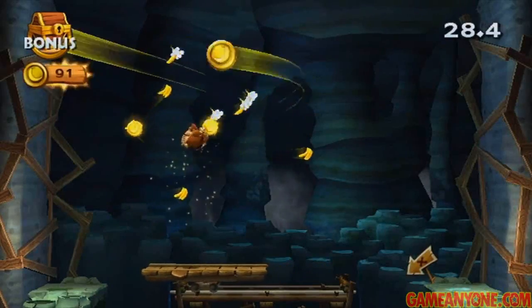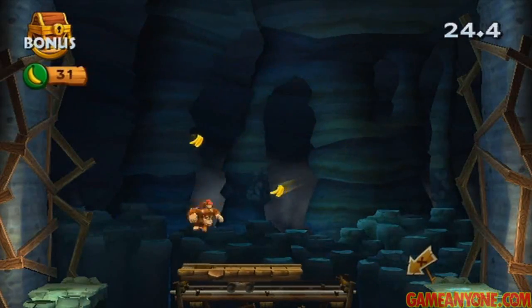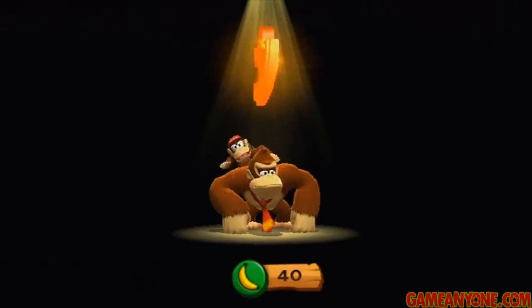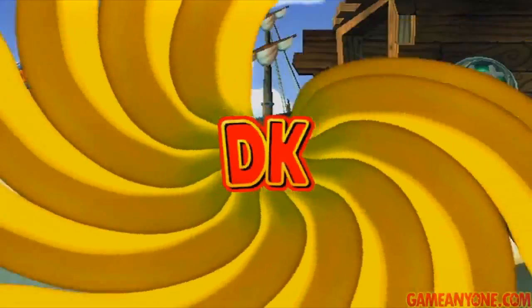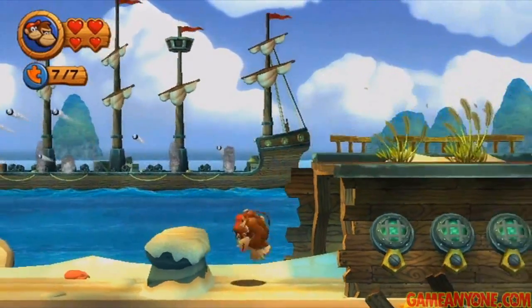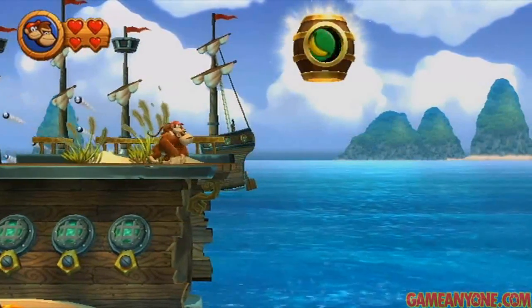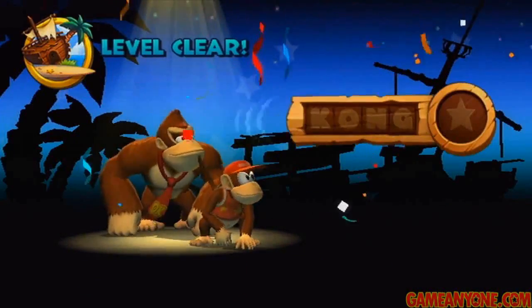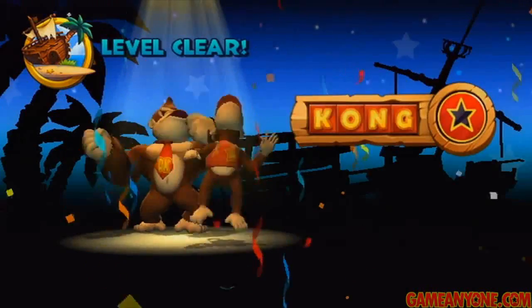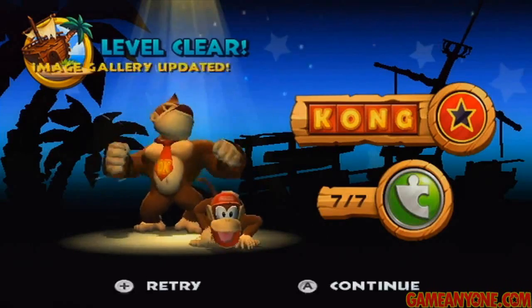This one is actually a new type — there's a bunch of different things kind of floating around, including these weird winged bananas. We finished it already, so that one's pretty easy as well. Just make sure to aim yourself towards the bananas. Now we've gotten all the puzzle pieces, all the Kong letters, so let's finish off the stage. The Kong letters: one, two, three, four, five, six, seven puzzle pieces. Awesome.